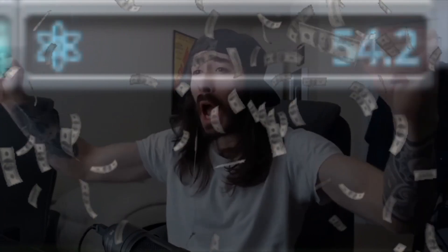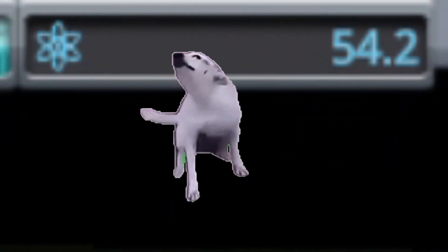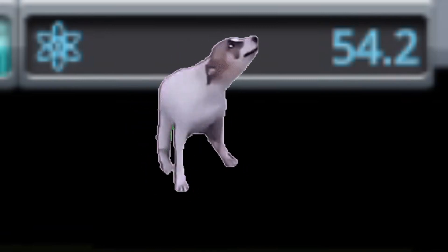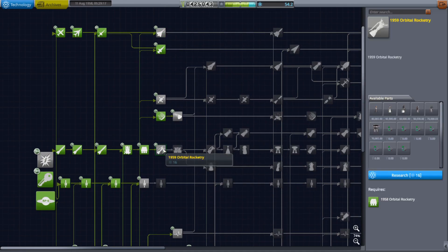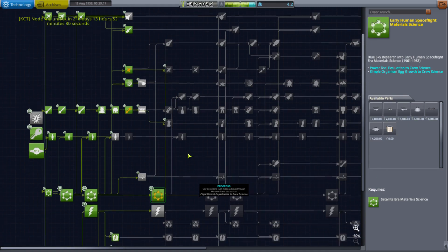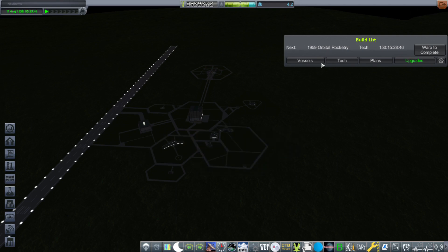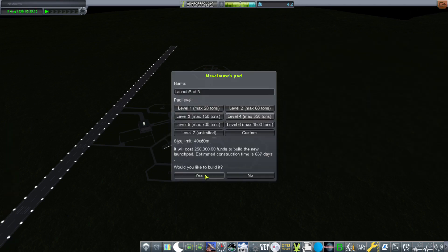Woo! Yeah, baby! That's what I've been waiting for, that's what it's all about! 1959 orbital rocketry, early flight control, early human spaceflight material science — this contract. And a brand new launch pad.